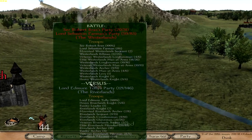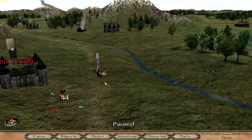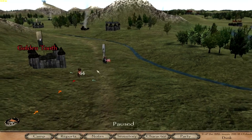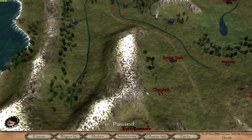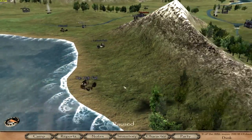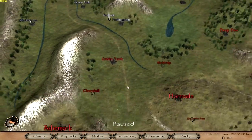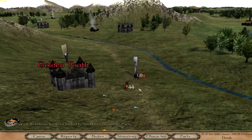This battle we have is between Sir Robert Brax who has 20 available and Lord Sebaston Farman who has 59 out of 83. They're against Lord Edmure Tully who has 121 — so they're up against it. We are still fighting for the Lannisters as a mercenary. The reason I have so much money is because I looted the high fall over here, which gave me quite a few things I could sell in some shops. Without further ado, let's go straight to this battle and aid our ally.